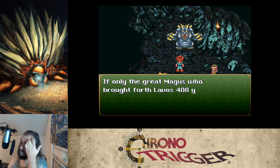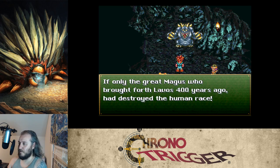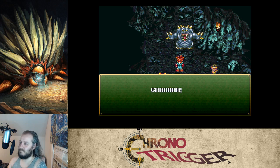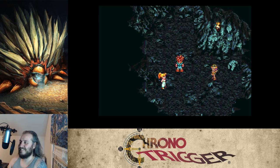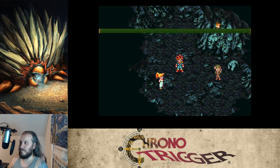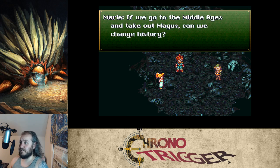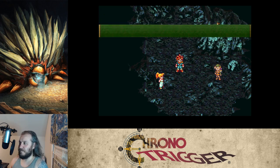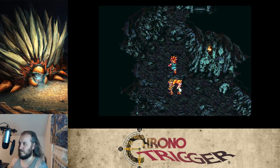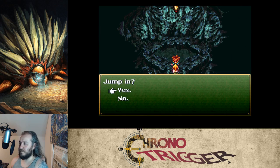Dying enemy speech: 'If only the great Magus who brought forth Lavos 400 years ago had destroyed the human race, the world would have belonged to us mystics.' In the Middle Ages, Magus created Lavos, the destroyer of this planet's future. If we go to the Middle Ages and take out Magus, can we change history? We could use the gate at the fairgrounds.